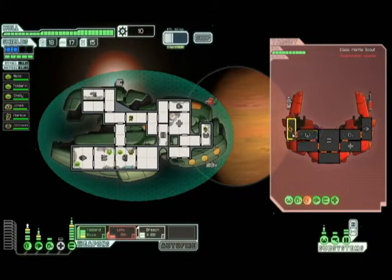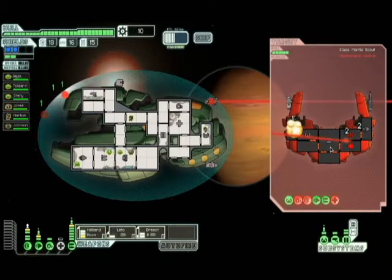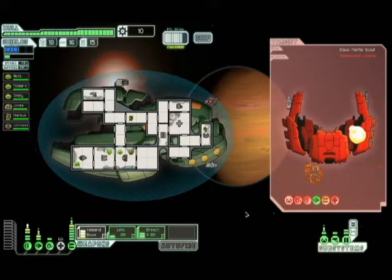There we go, boom. I'm going to follow up — can we get four out of it? I think if you moved it a little closer you probably could. Yeah, let's do that. Look at that, we are a fighting machine. Our Zoltan shield is not down yet, so let's just let the missiles sit for now and just laser them. Boosh, nice and easy.